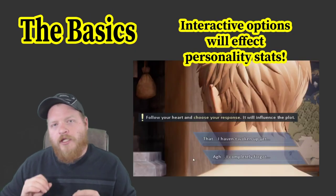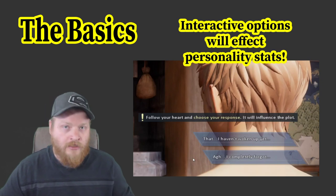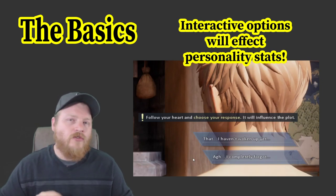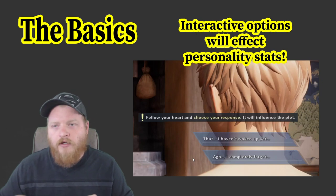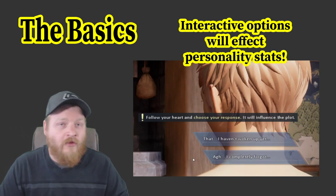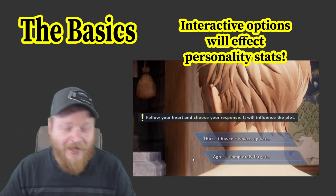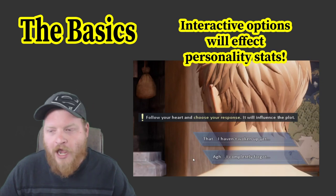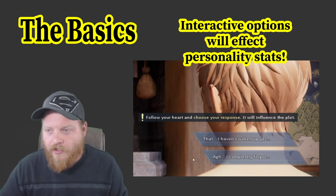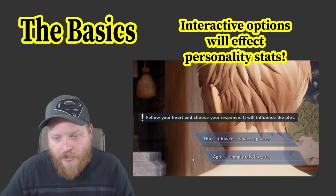Another quick thing: there'll be certain points where it'll ask for your input on how you want to respond — sometimes it's in spoken conversations, sometimes it's in text messages. Yeah, you get to text people. How you respond affects your personality stats, and I believe those are going to influence your career. I don't think your personality stats are going to affect your damage output or anything like that, so I don't think you have to worry about min-maxing your conversations — could be wrong, but I'm pretty sure. So just reply honestly, or however you want your character to be. The first time I was just like 'oh, I get to pick something' and then — oh, 20 added to this stat. So just to catch y'all up on that one.